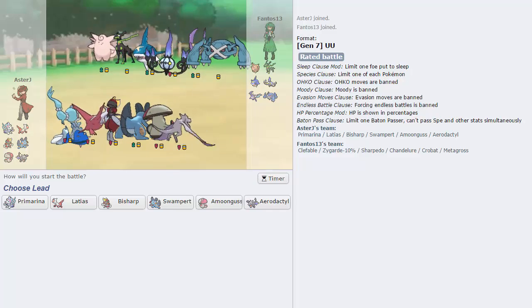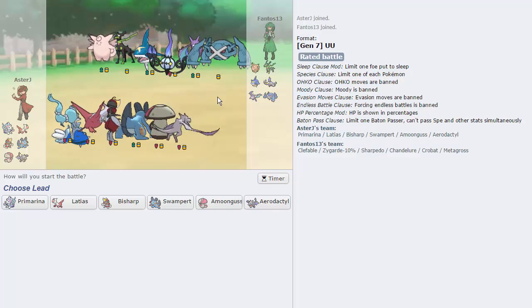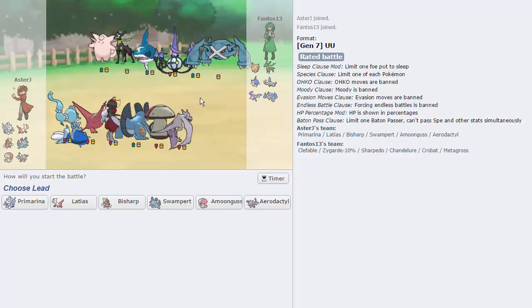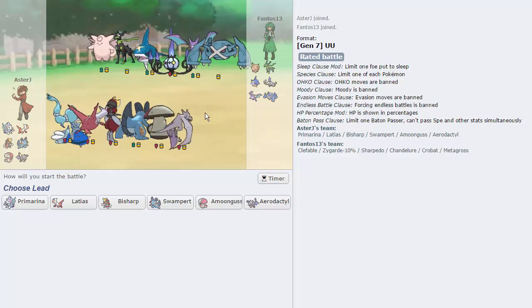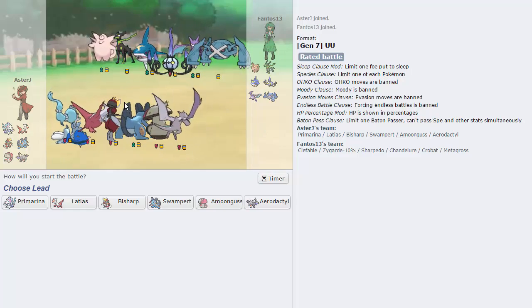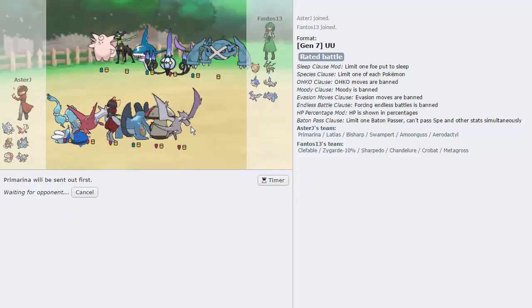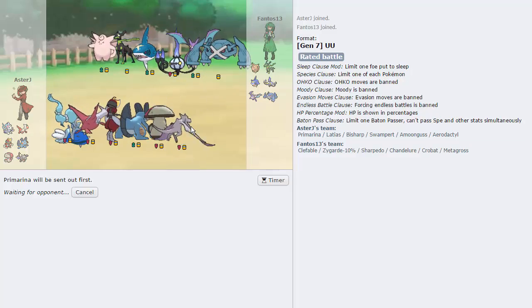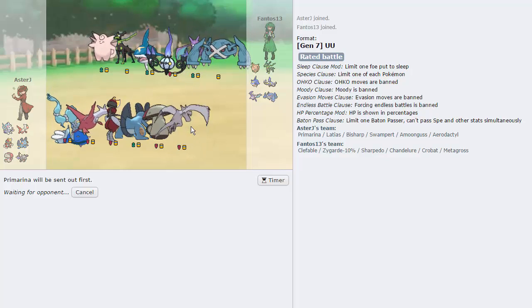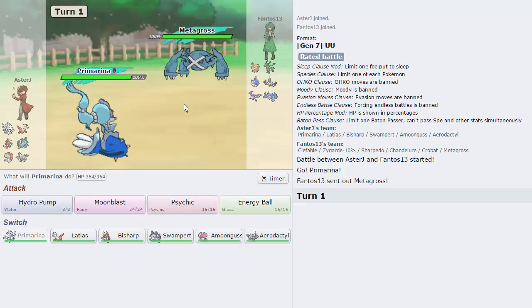We've got a Zydoge, Clefable, Sharpedo, Chandelure, Crobat, and Metagross. Crobat is looking a little threatening to my team — I do have Aerodactyl but other than that I don't really switch into it too well. I could lead off with Primarina; his switch-ins to Primarina are extremely limited. I can just throw off a Hydro Pump and something pretty much dies, except maybe Metagross especially if it's Assault Vest.